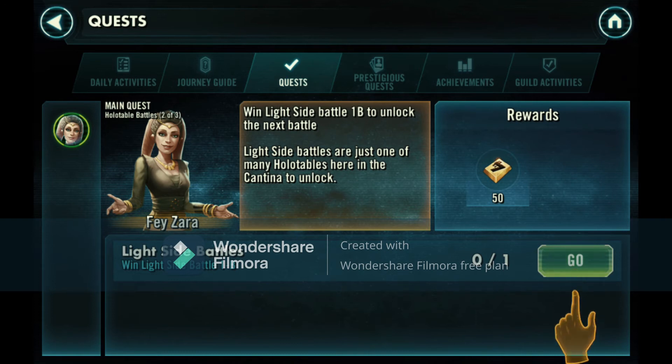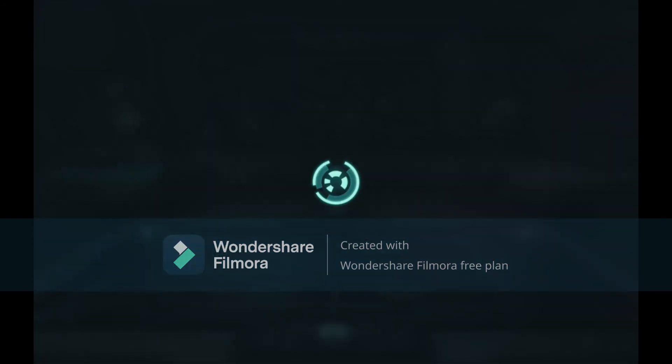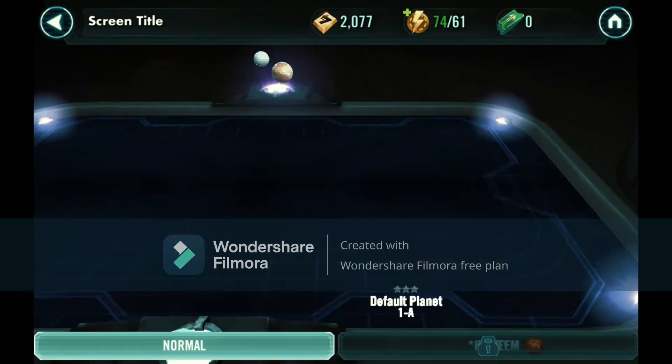I'm going to play Strike Force on this channel soon, maybe. Win Light Side Battles 1B to unlock the next battle. Light side battles are just one of many holotables here in the cantina. Rewards: 50 currency - let's go!